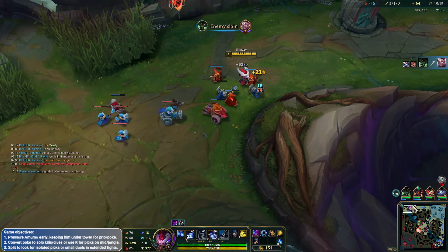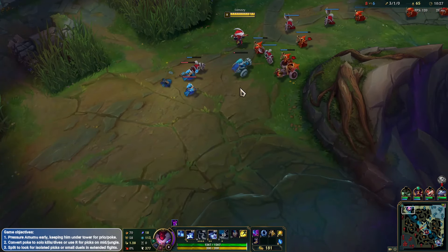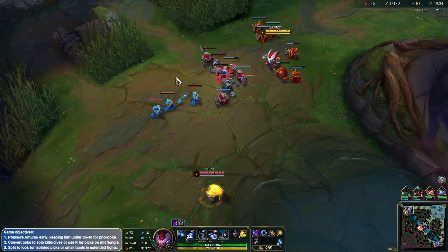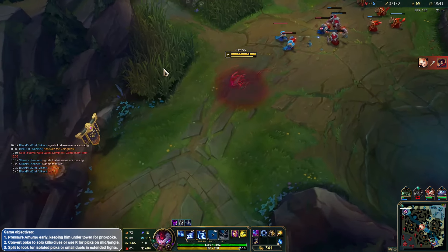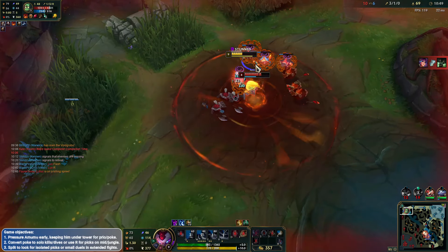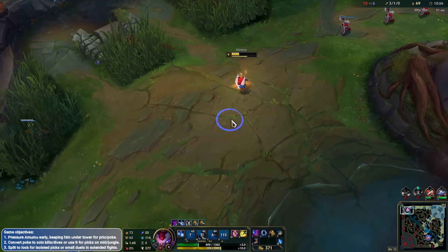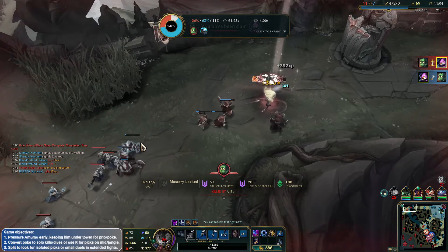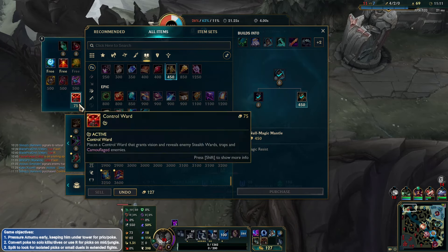Not sure where the Amumu is — he's actually mid. He's coming back so I'm not going to hard push it, it's going to go kind of slow here. This actually looks pretty good to be honest. I don't have my ult up though. He lands it — no way. Barely get it traded back. I think I could have lived, I just had to play it slightly better. But that's all right — nice fight.